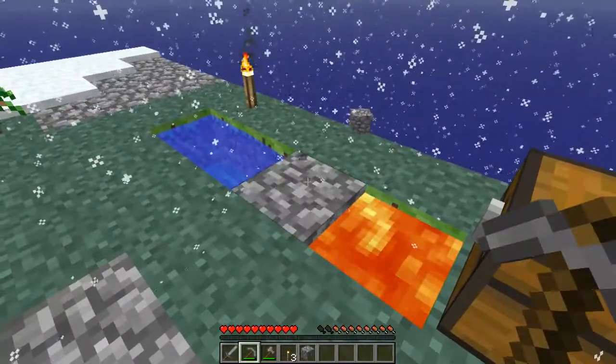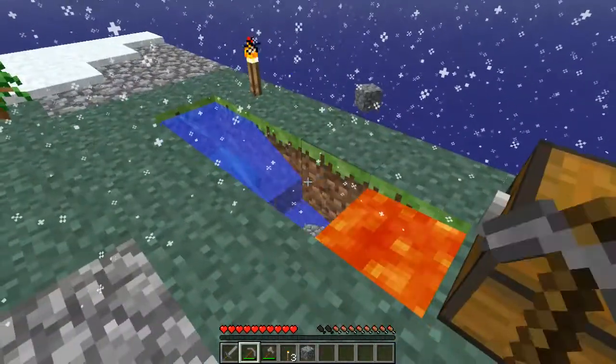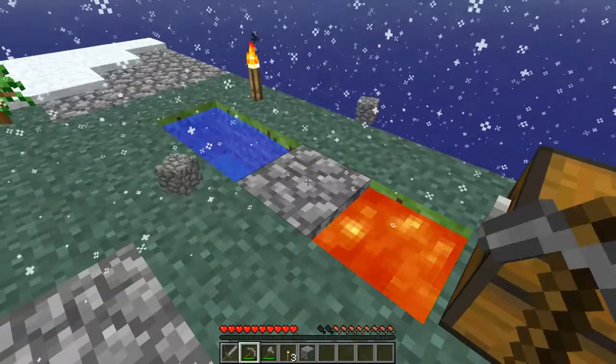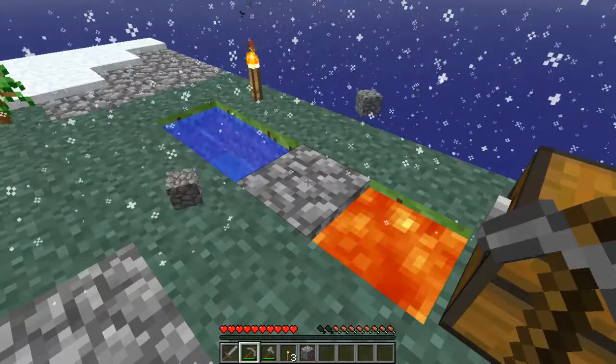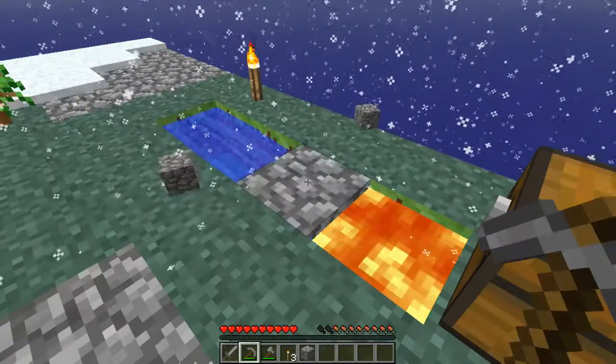Build a platform 24 blocks away from the island for mobs to spawn — I'm currently building that right now. Make 10 bread. Collect 10 ender pearls. Craft 20 cobblestone stairs. Alright then, that's pretty easy.